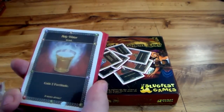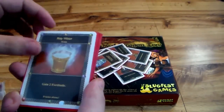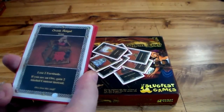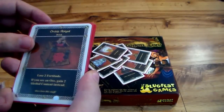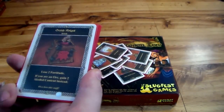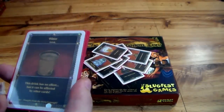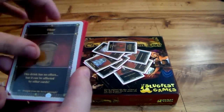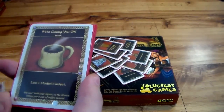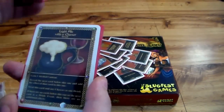Then you have the holy water — you gain two fortitude. And the orcish rotgut — lose two fortitude; if you're an orc gain two alcohol content, because they like that stuff. All the way to water — you just have to hydrate yourself. And then they have coffee: 'we're cutting you off' — lose one alcohol content.